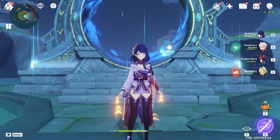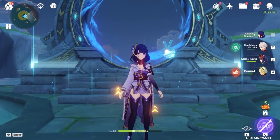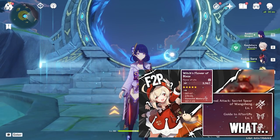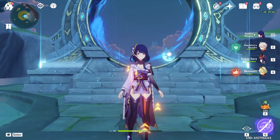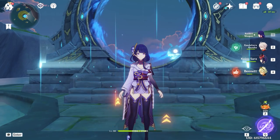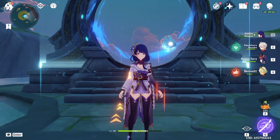Today we are on a viewer's account doing another account review video. He reached out to me on one of my last account review videos, I gave him my Discord, and we got things set up. He wanted me to help him with artifacts, team building, and how he can beat the Spiral Abyss. So today I'm going to try to do that, and hopefully we can help him get a 36-star on the Spiral Abyss.